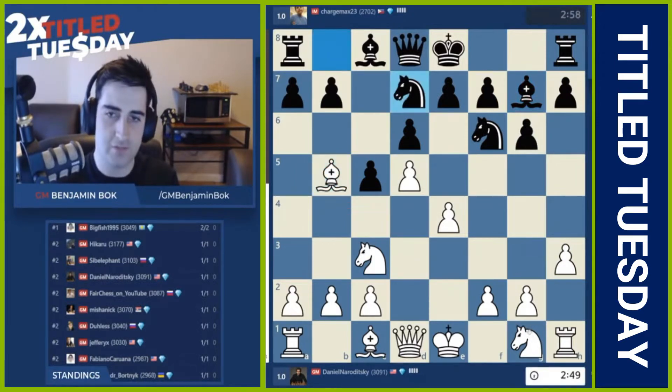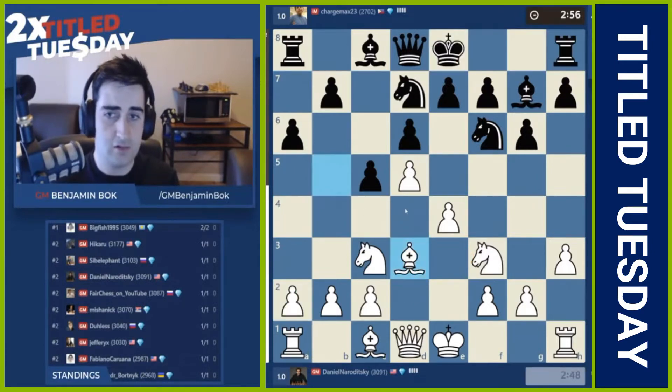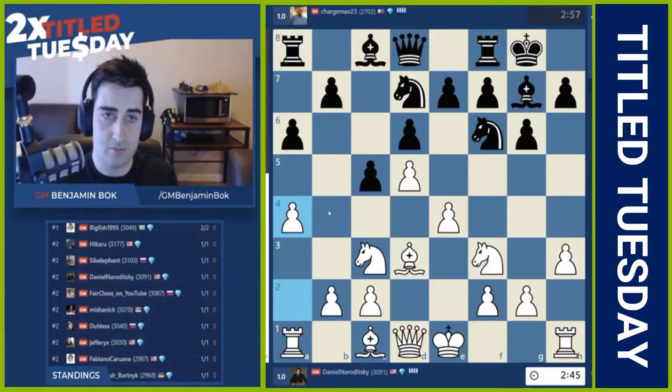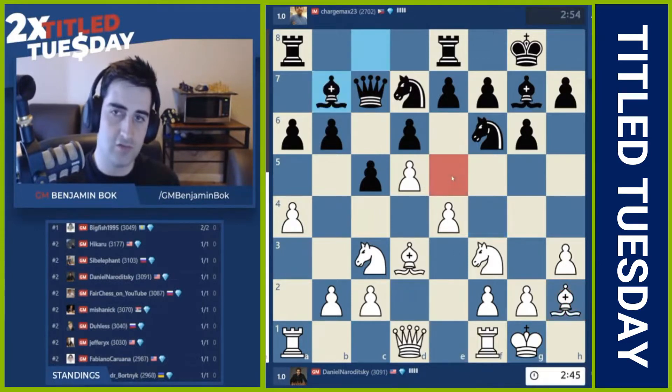White does not have the pawn on c4, but sometimes that is in white's favor because the knight can come to d2 and c4. But I don't like what Dania did here because he allowed the move b5. I think black should have played it and had a good position, but black cancelled. Now a4 — good move — stopping the move b5. Black is really cramped for space. Bishop h2, I guess he wants to go rook e2 and e4. Looks really pleasant for white.